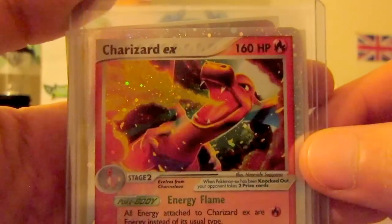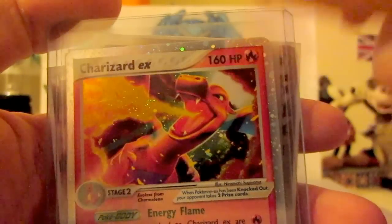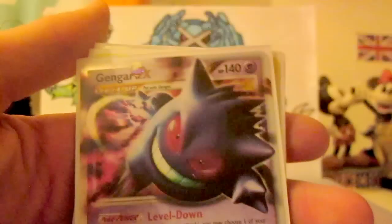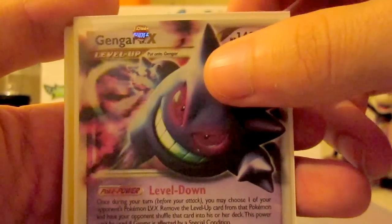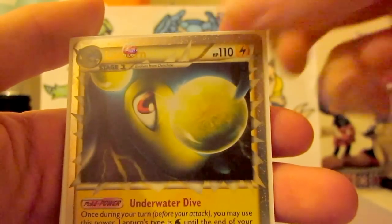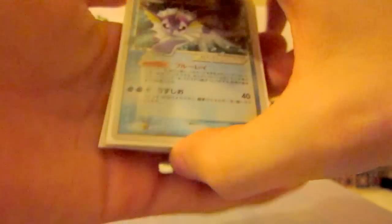I'll get back to you as soon as possible with the prices. So first we have the Charizard EX, mint condition — all my cards are mint, guys — but this Charizard EX, not even a single scratch or mark on it. Gengar Level X, again mint. Charizard Reprint, pulled it myself. Lantham Prime, Absol Prime.